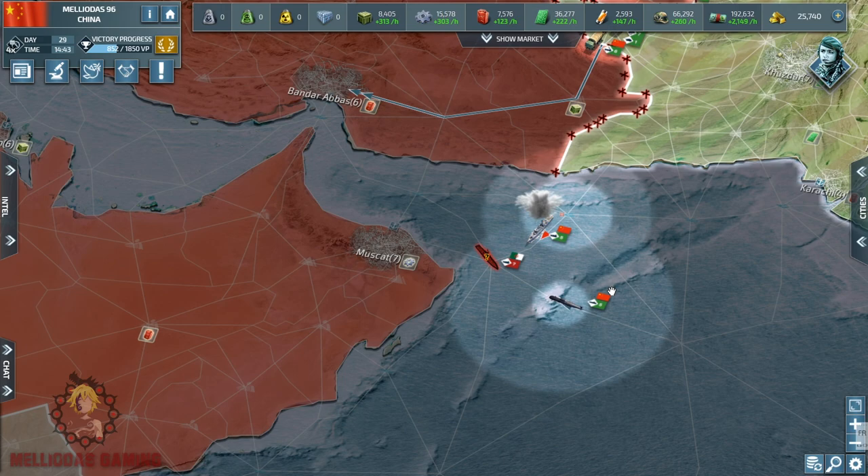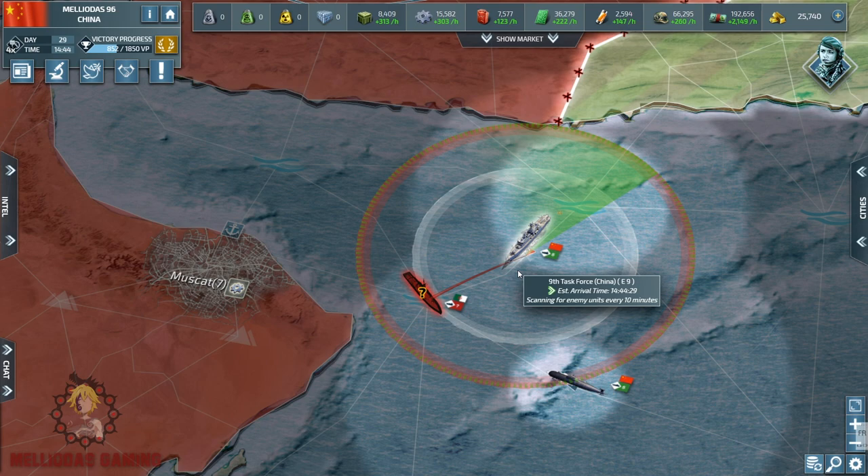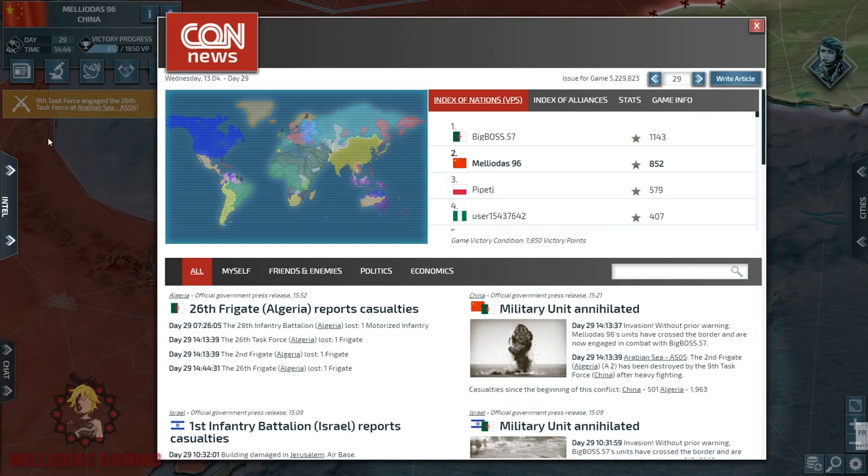Hello commanders and welcome to part 8 of the Chinese Empire series. Today we continue Operation Red Dragon as the heat is going to be raised. We are going to witness a great naval battle here in the gates of the Persian Gulf, and also the land battle is going to intensify as I coordinate a naval and an air assault on Iranian lands.